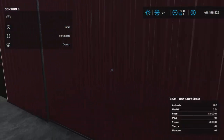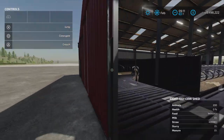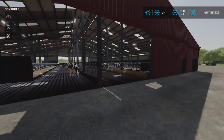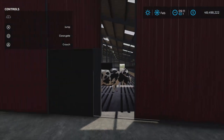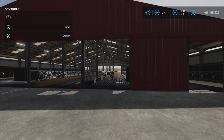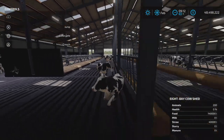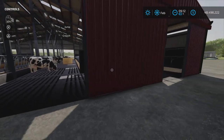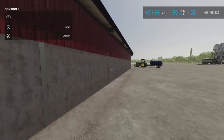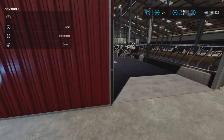Let's open up all the doors. There we go — doors open, now we have full access. Manure is supposed to spawn in here somewhere; I don't know where it's going to spawn — we'll find that in a moment. For milk and slurry, I only found one fill point, so this is either milk or slurry.